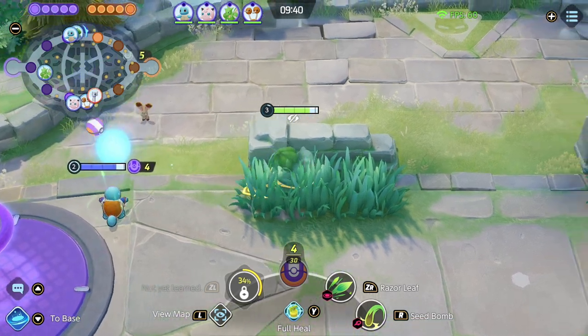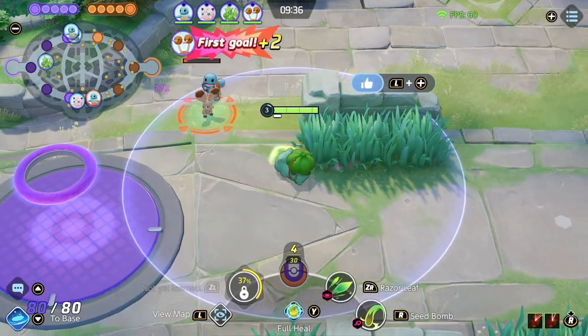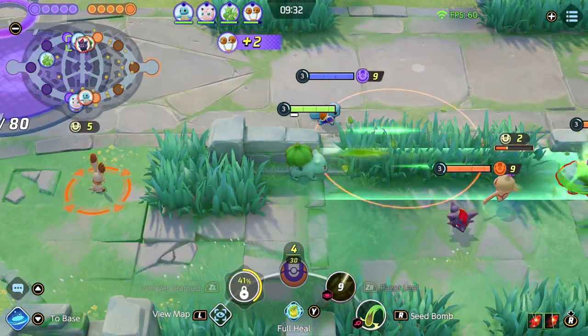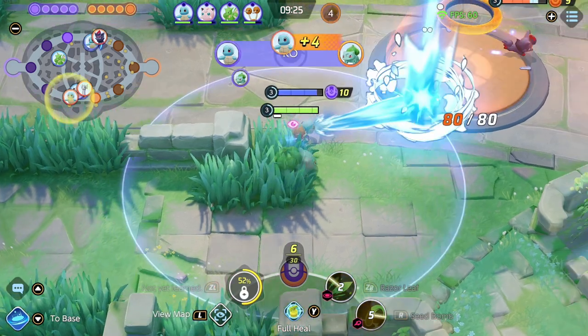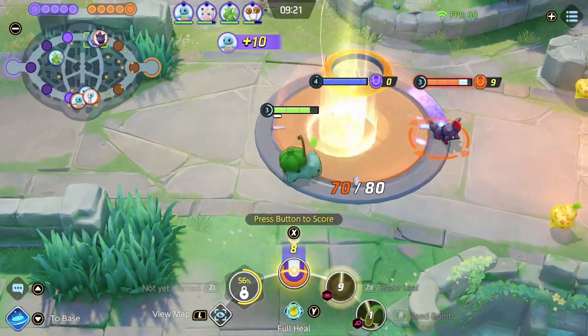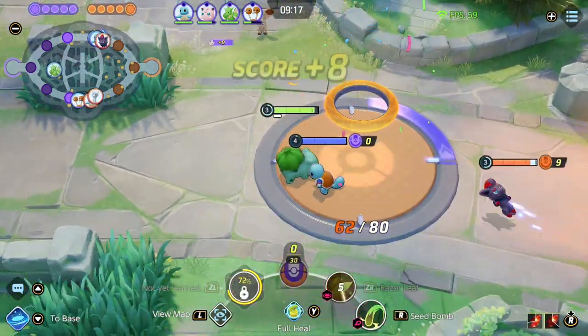And then we also have some movement speed thrown in with the emblems, to try to travel the world and really hit everybody with the moves — Petal Blizzard or Petal Dance, and Giga Drain, yeah those are the two. I almost got them there, but I can get a bank in here, that's fun.